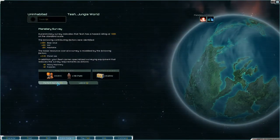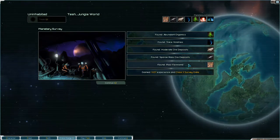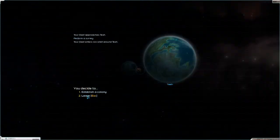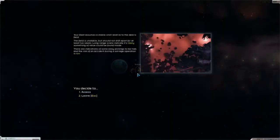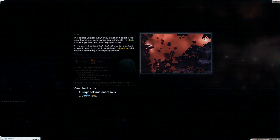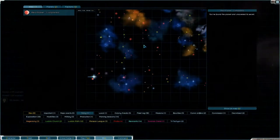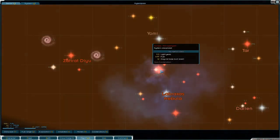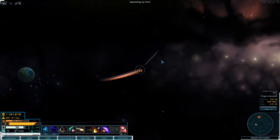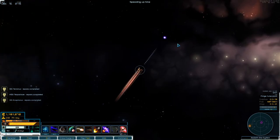That's that done. Let's survey this - whoa! Abundant organics, trace volatiles, moderate ore deposits, sparse rare ore, and poor farmland. It's not a bad planet. We might as well pick through this wreckage to see if there's anything else good - not really. I think we're gonna head home and try and install the shield on one of our planets just to see what it does.